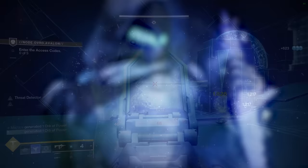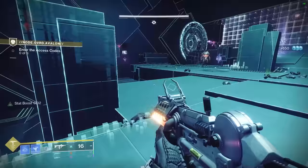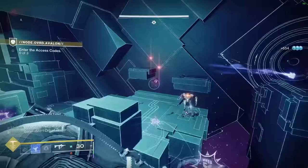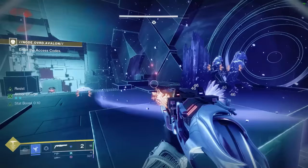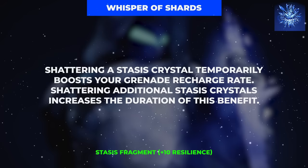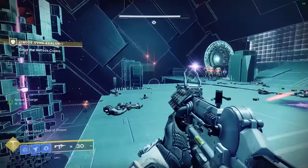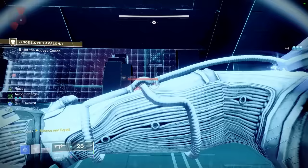For our other Aspect slot, we're going with Touch of Winter, a two-fragment slot aspect that gives our Duskfield grenade an even more increased radius and the added power of spawning a Stasis Crystal in the center of the Duskfield dome. This Stasis Crystal offers instant AoE damage on nearby enemies, and will be the number one method of instantly regenerating our Duskfield grenade. This is thanks to our first fragment, Whisper of Shards, which grants a 600% increased grenade regeneration rate when shattering a Stasis Crystal — so we throw a Duskfield, it spawns a Crystal, we destroy it, and get another Duskfield. Rinse and repeat.